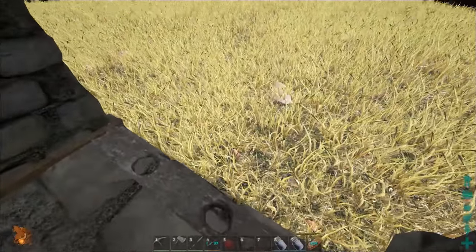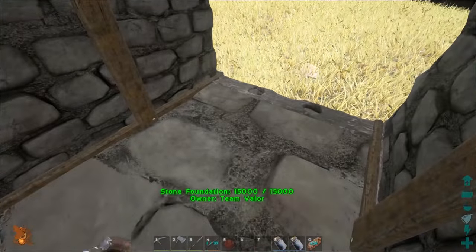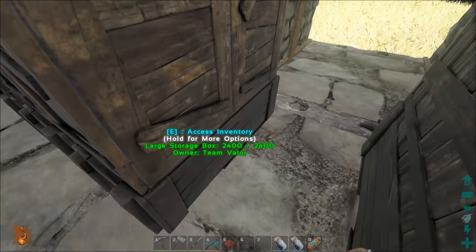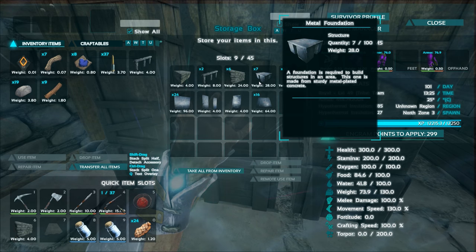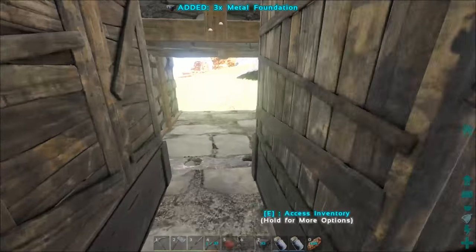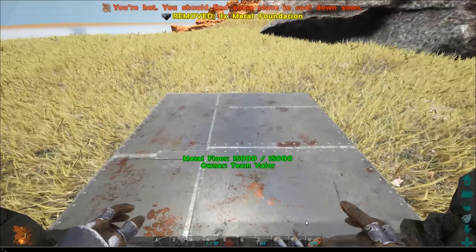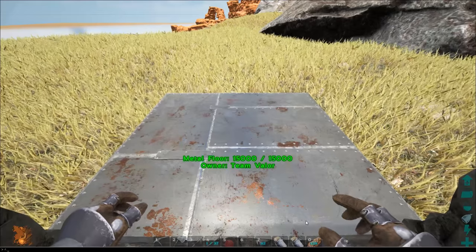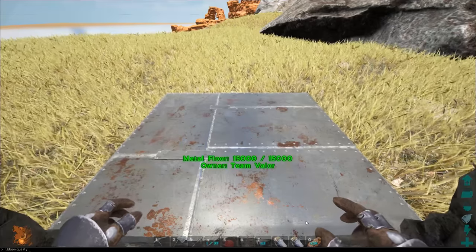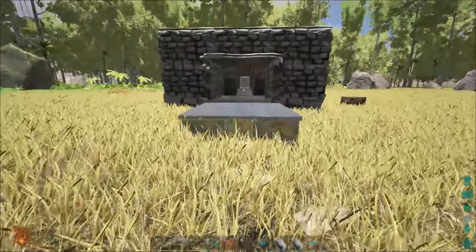Now the plan is to put a metal door right here. We want to make sure the metal door is on the metal foundation so you can't just break the stone foundation to break into the metal vault. This is difficult — I've never really gotten this right. I need to turn down the bloom... bloom quality zero — there we go.